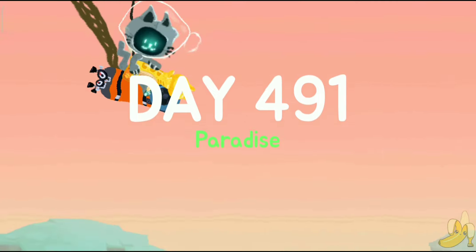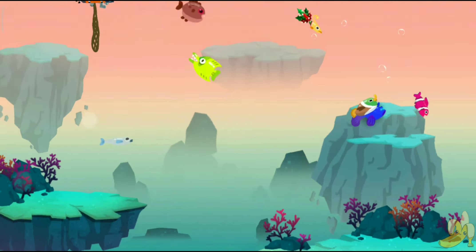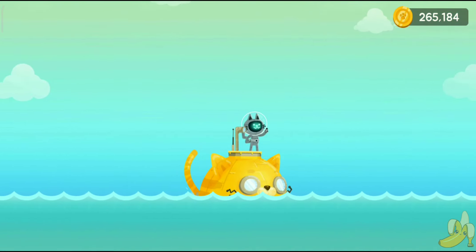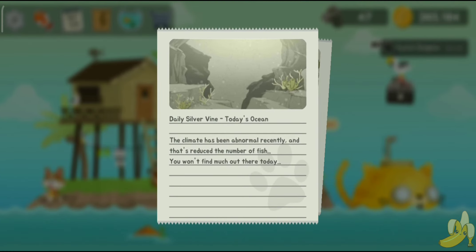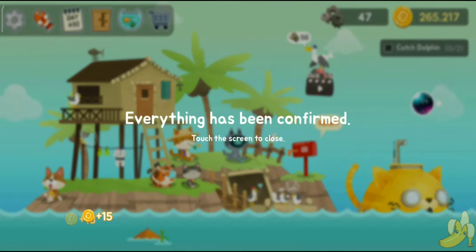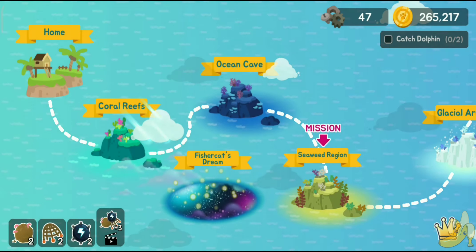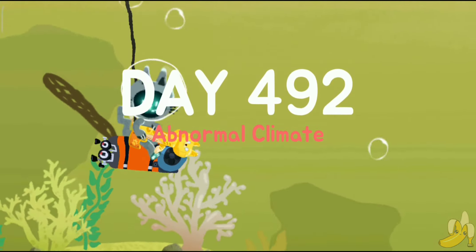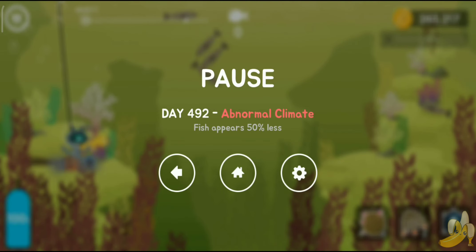This Fisher Cat is specifically for catching jellyfish, and when you catch jellyfish you can actually gain oxygen — did you know that? Since he runs on electricity he can't go underwater for too long, but we'll just check it out. It's abnormal climate so what's happened to the fish? Fishes up here 50% less.